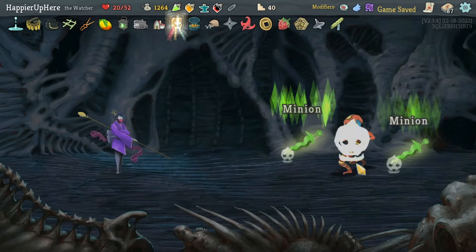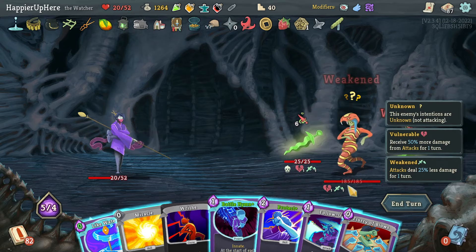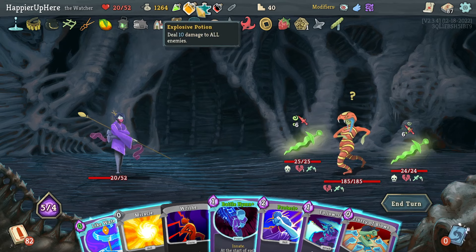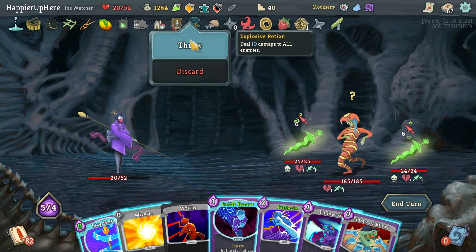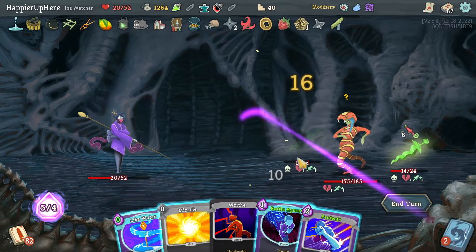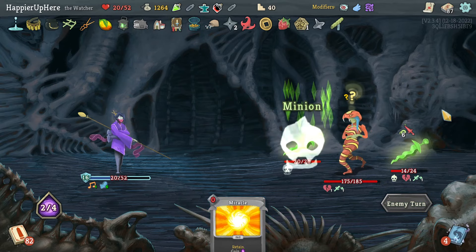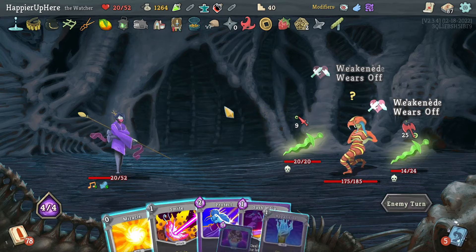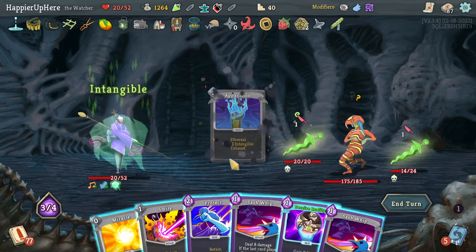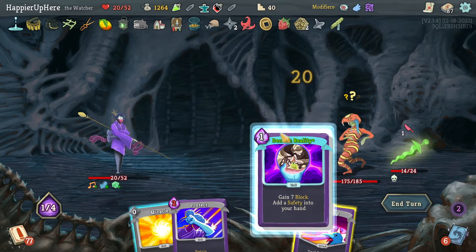Reptile Answer — have to be very careful here. There is a Follow-Up — that's good. Flurry of Blows is six plus another ten — that's 16, not enough. With the Explosive potion that would be enough to kill one of them. Let's do Flurry of Blows and Follow-Up, then Battle Hymn, Like Water, and play the Protect to avoid taking any damage this turn. Reptile Answer is not attacking — that's good. There's an Apparition — also good. Let's do Apparition, then Smite, Sash Whip, and Deceive Reality.